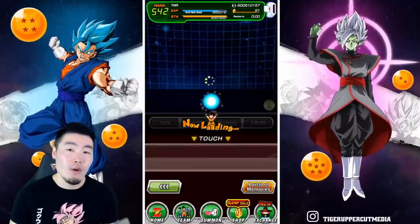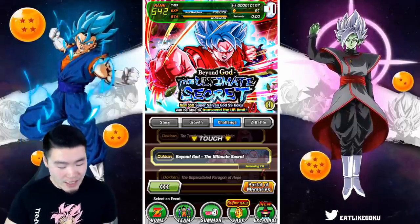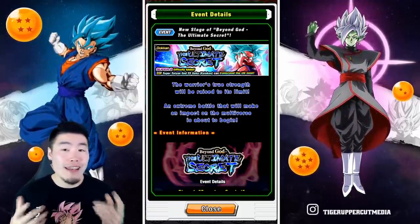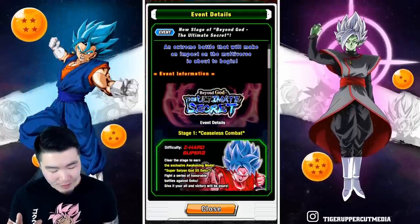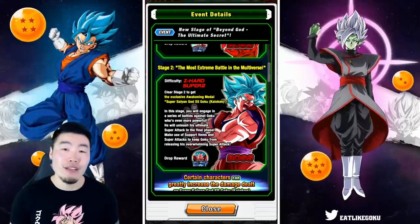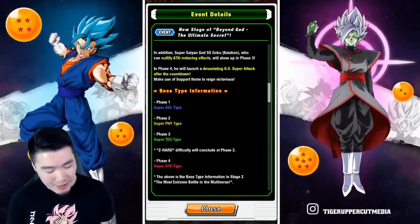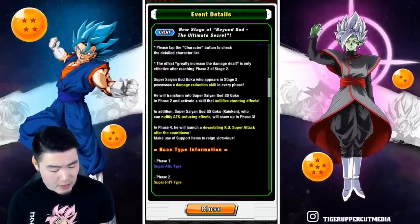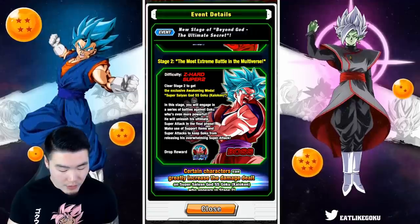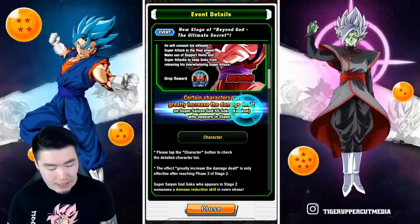If you go over to the current Dokkan event for Super Saiyan Blue Kaioken Goku, it actually reveals a few new Dokkan awakenings that are also global firsts for characters that were really trash before but are now amazing. Also, this Goku is officially called Super Saiyan God Super Saiyan Goku — bracket Kaioken — which is important.